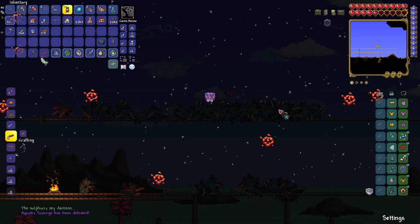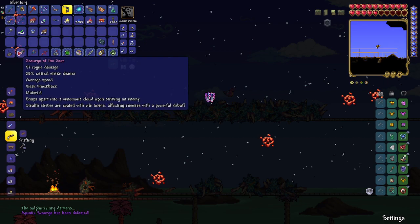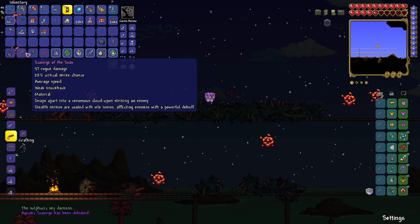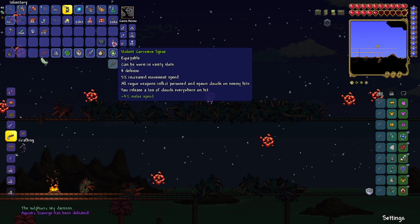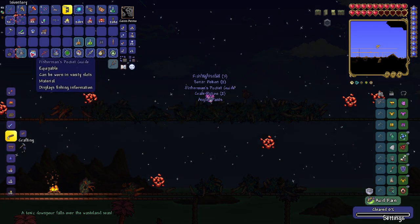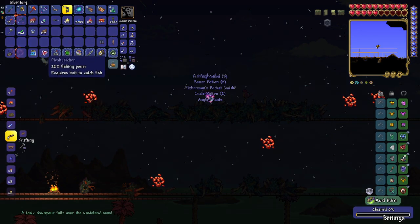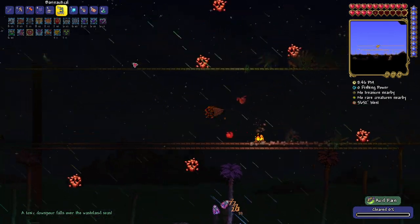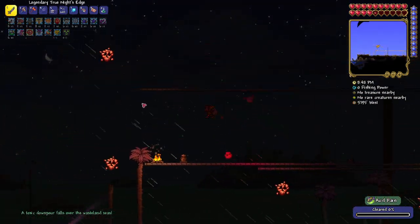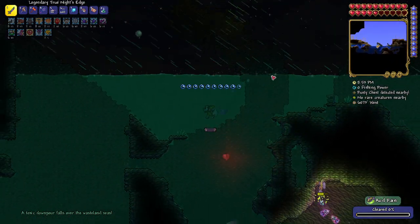So this replaces this. Scourge of the Seas, bleach angling kit — I already have the head, so I need shoes or pants. Now we're going to try and explore the Sulphuric Sea. Let's dive into the oceans.